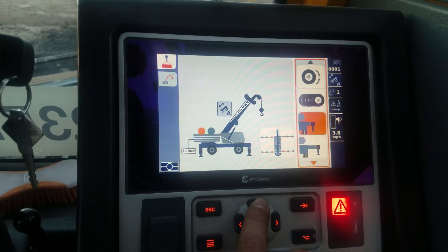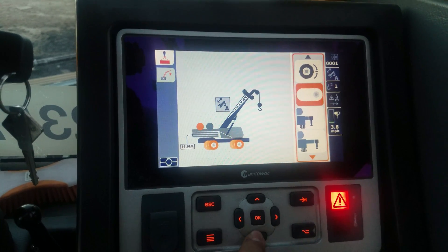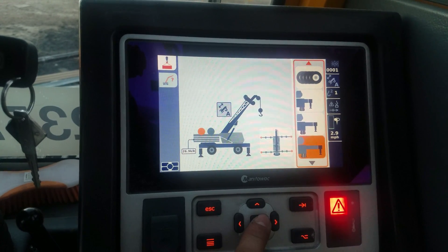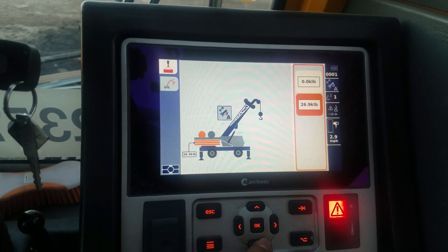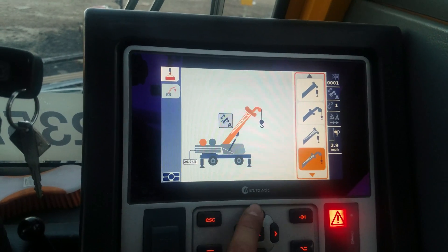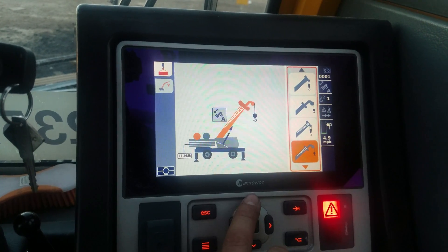The size is going to give you your option of your tires: stationary, pick and carry, retracted, intermediate. You've got to scroll down, otherwise we're going to get full. Counterweight, and all your boom choices are up at the top.